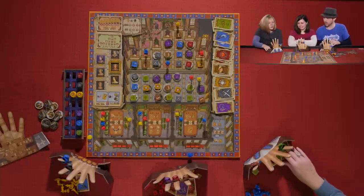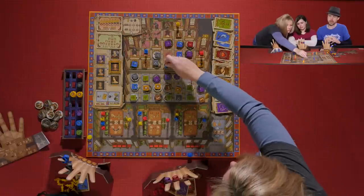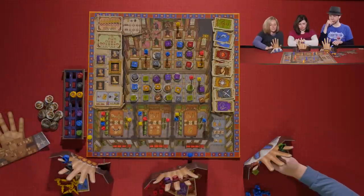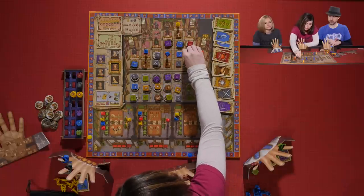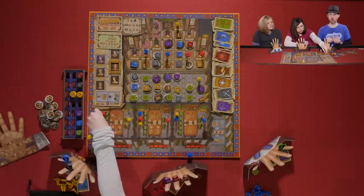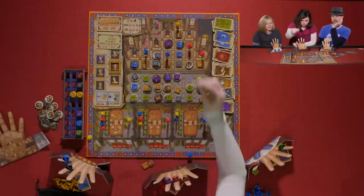Melissa uses the E action with her last courtier. She was hoping to have another purple card but doesn't, so she spends a brown to move up. Then she uses the C action spending a red and a purple card, and also spends two tokens — which can only be done once per round — to move an extra space and take the last spot on the track.